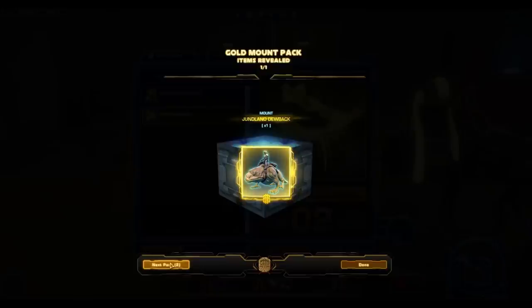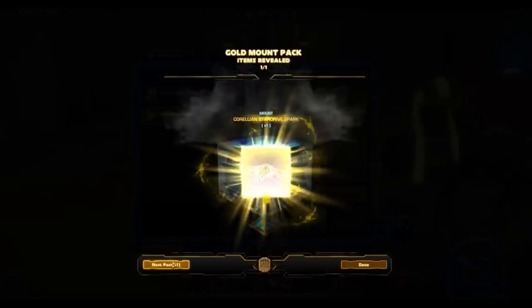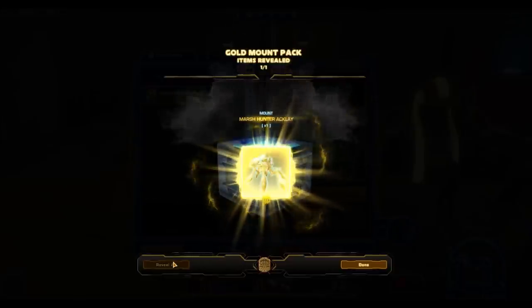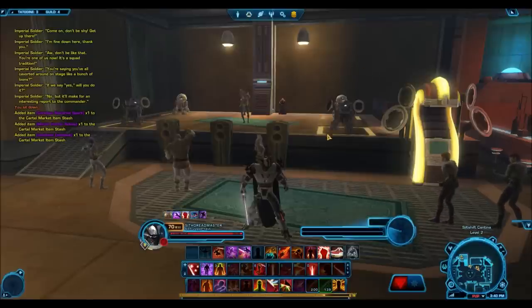So in the first pack, are we going to get something bad? It is the Junland Dewback — not too bad of a drop. The second one is the Corellian Star Drive Spark. Ugh, that's a bad drop. Next pack is the Marsh Hunter Acklay. Okay, actually not as bad of a pack opening as I thought it was going to be, but also not one of the greatest. If you're hunting for a command throne or one of those other really rare mounts, you're probably not going to get it.